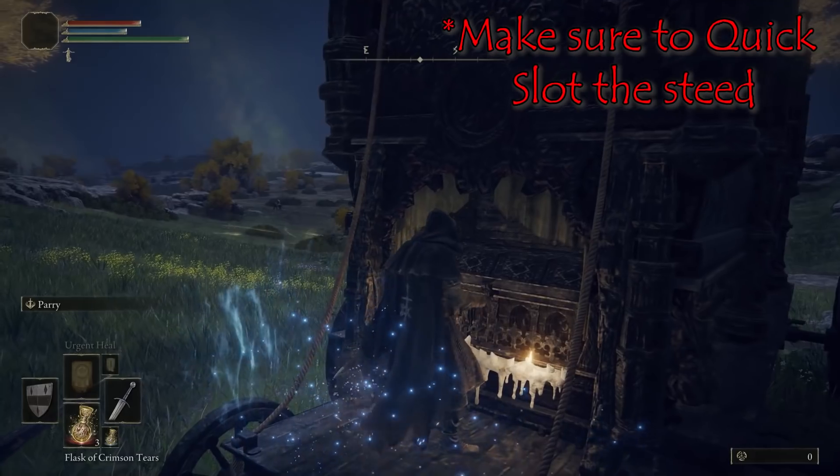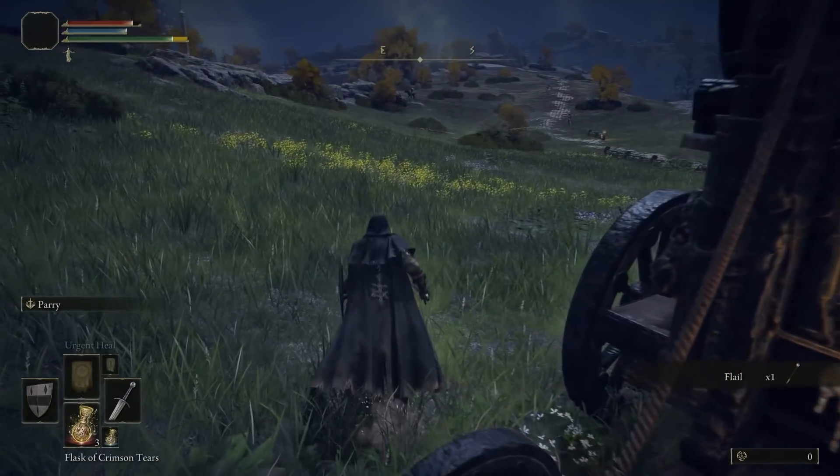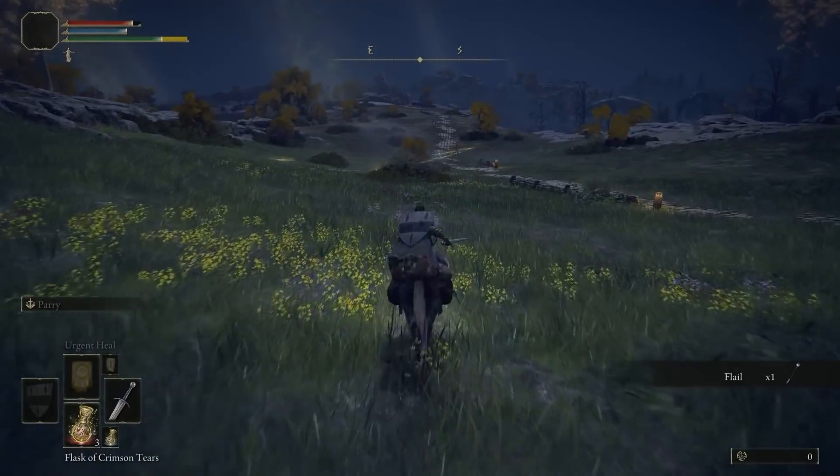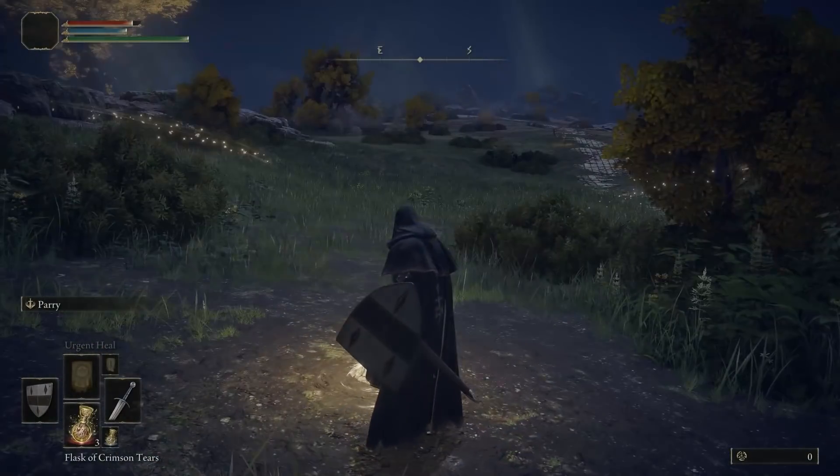Now that we have the steed, we can set off. First, pick up the map and grab the flail — that flail is going to be very useful for getting levels later. As you go, pick up this grace specifically because we're going to come back to it a couple of times.